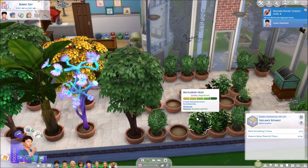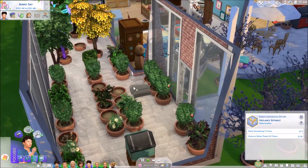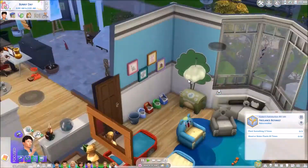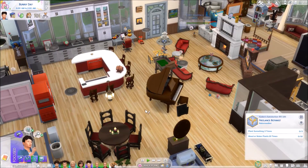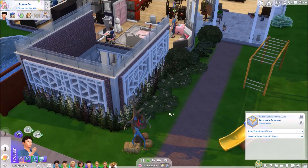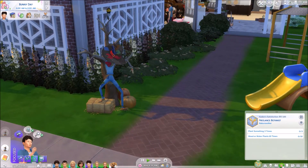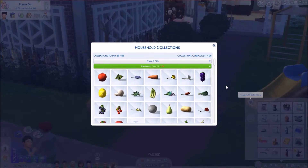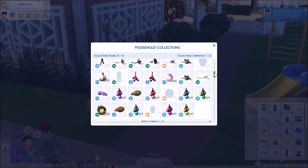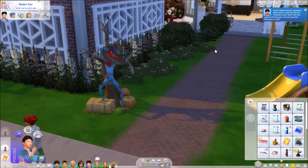We need to plant something three times, and I had them plant some things in the last part because we got lots of new plants we didn't have before. We can plant some more things. We're missing two of the base game ones - I think it was the trash fruit and the UFO fruit - and then the forbidden fruit, but that's a long time coming. We need to go to Planet Sixam to get those two, and we still need green beans because we have peas.